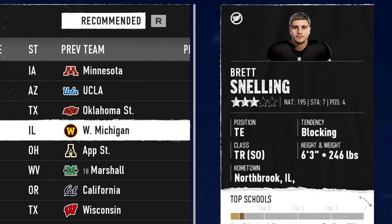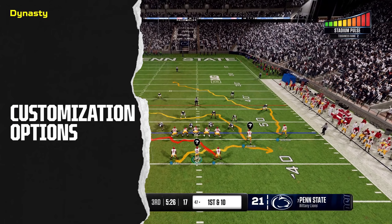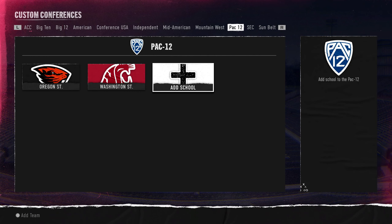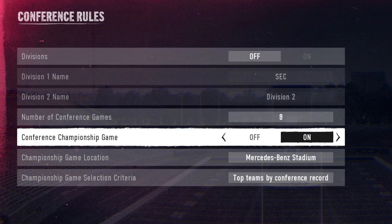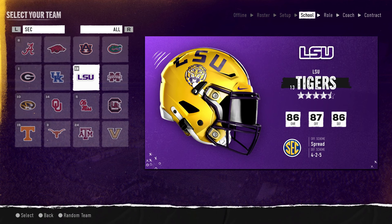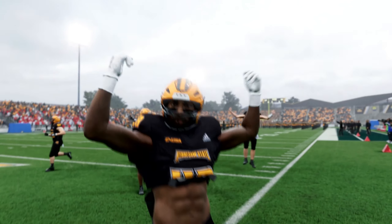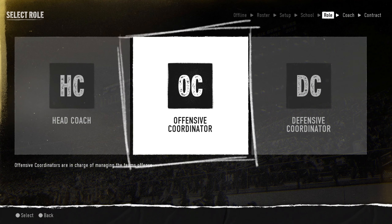Wins and losses are weighed differently based on your team's prestige. If you're a small school and beat Alabama at Alabama, that win weighs far heavier than Georgia beating Coastal Carolina. Conversely, if you're a powerhouse like Georgia and you lose to Coastal Carolina, you're probably getting fired by season's end. Coach prestige gain or decline is similarly based on your contract, expectations, and the school you're at.